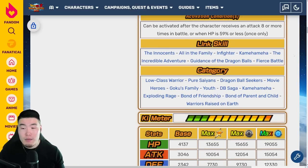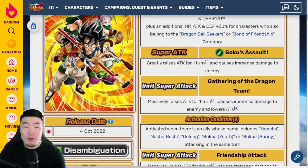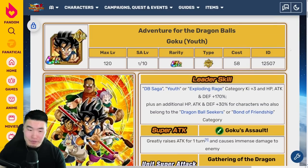In categories: Low Class Warrior, Pure Saiyans, Dragon Ball Seekers, Movie Heroes, Goku's Family, Youth, DB Saga, Kamehameha, Exploding Rage, Bond of Friendship, Bond of Parent and Child, and Warriors Raised on Earth. Obviously, a lot of categories for Kid Goku. So that is the Fizz Kid Goku — I basically said all there is to say about him. I think he is a very good Dokkan Fest unit. He does a little bit of everything and does everything really well, with nothing really to complain about aside from the character just not being super hyped for me personally.